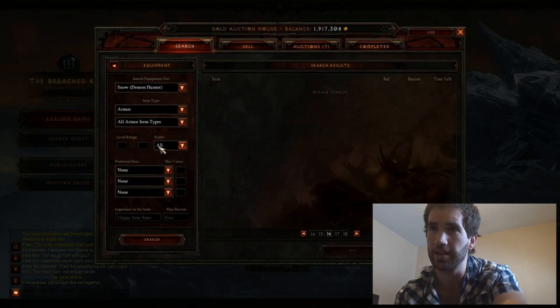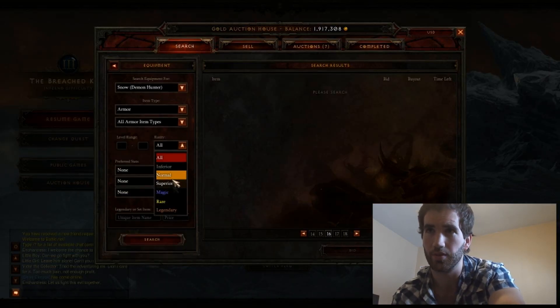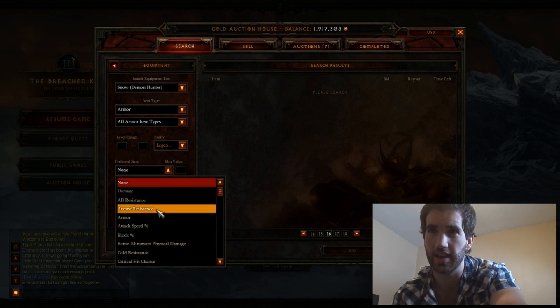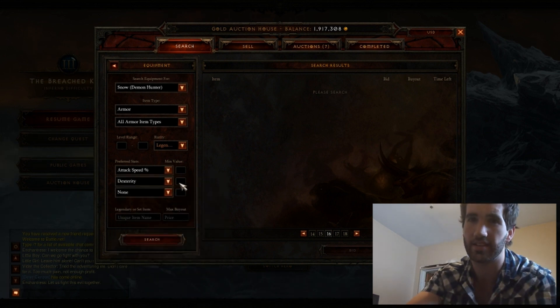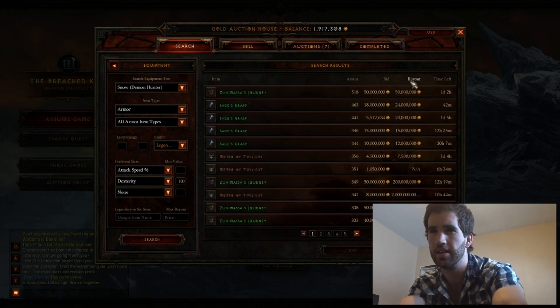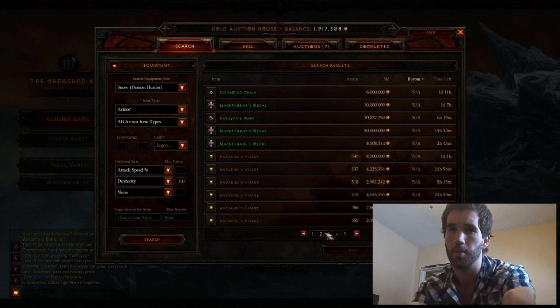A lot of people don't know you can search for armor with increased attack speed, or they just don't know how. So I'm going to show you real quick, it's very simple. When you're searching for armor, you just leave the all armor item types completely blank, and you just choose under rarity legendary, and then you type in attack speed increase, and say you want 100 dex with that, you put that in, you type search, boom. A bunch of items come up with increased attack speed on it, and they're all armor and stuff like that, and they're pretty awesome for demon hunters.